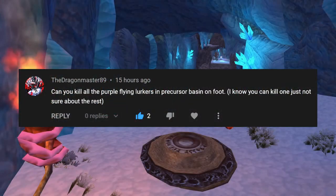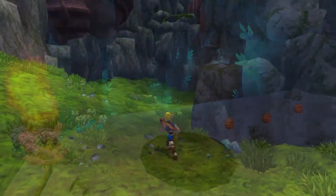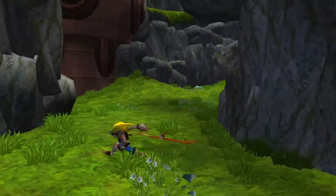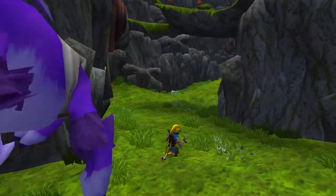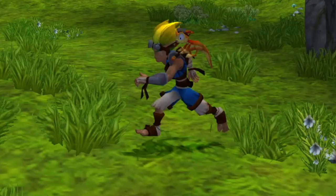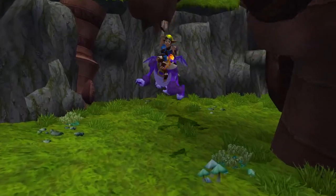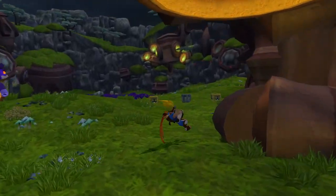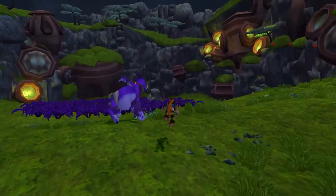Next up: can you kill all the purple flying lurkers in Precursor Basin on foot? I'm going to start with the purple flying lurkers in the backside of Basin, since I do know that you are able to kill both of those on foot. This first one does have some pathing issues, so I decided to start with it because I figured it would be the easiest. The second one is pretty simple as well, since it slows down enough for Jack to roll jump into it.